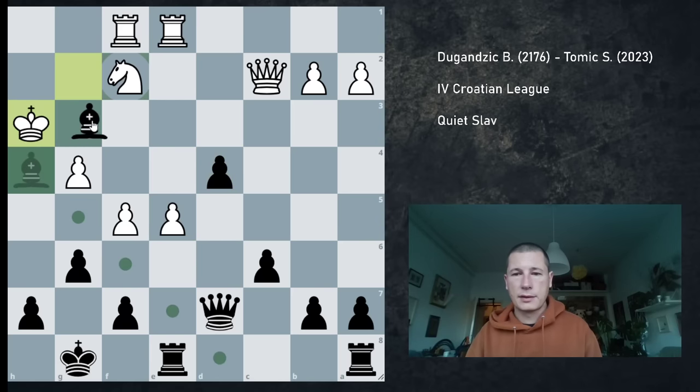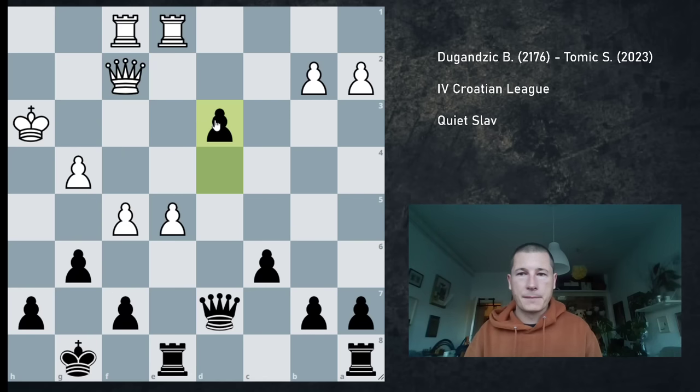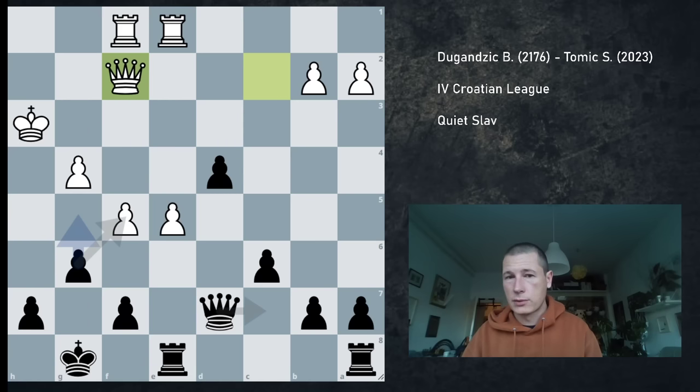Kh3, as expected. I took on f2, queen takes on f2. And now d3. Unfortunately, d3 is a blunder. If you turn on the engine, the engine says g5 is the only move that gives black a winning advantage. gxf5 is also okay, Kh8 is also okay. d3 seemed very natural to me, but there's a line that's a forced draw after d3, and it starts with Qd2.